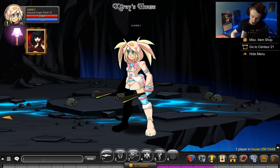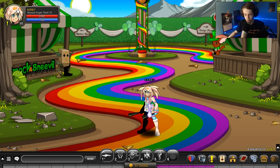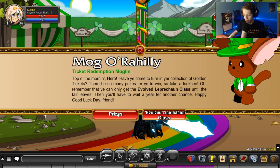Okay, first, Celestia and Luck. That is the seasonal event for St. Patrick's Day. I guess they did St. Patrick's Day and Easter at the same time because they're doing lake and stuff later in the month, so they wanted to get this out of the way. So if you talk to this guy, go to prizes.